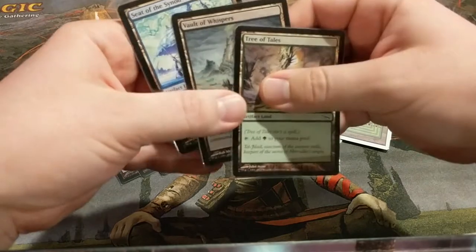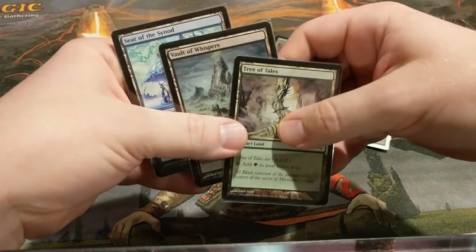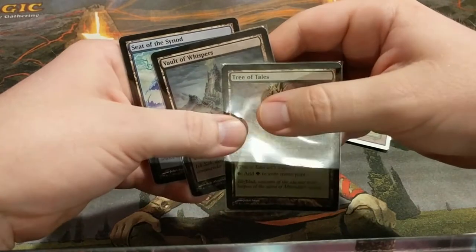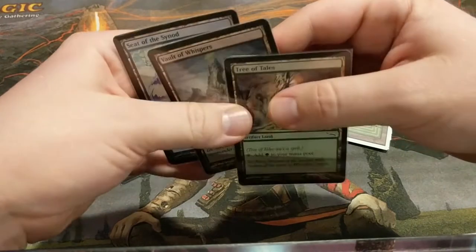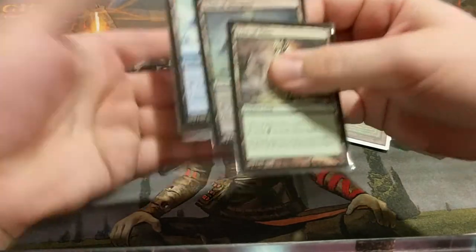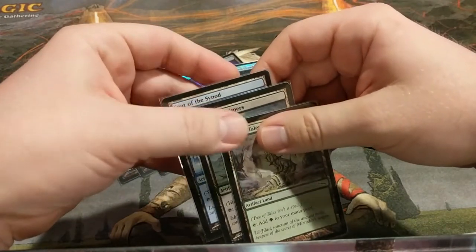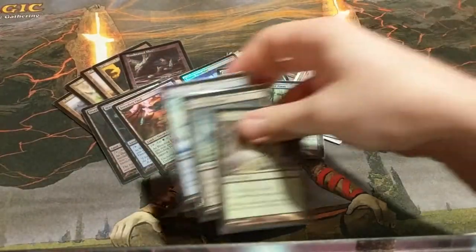These might seem like an odd inclusion, but they're in here for a very specific reason. If you get Tezzeret out or Trinket Mage, they can be fetched — so it gives you a couple more options to fix your mana if you absolutely need to. They can also be used to double land from your graveyard once you have something that lets you play an extra land a turn. You could play a land from your graveyard, and then play one of these as your artifact for the turn from your graveyard as well — so they can sort of accelerate you out. They're a little bit more vulnerable as lands, but I do think the payoff is more than worth it.